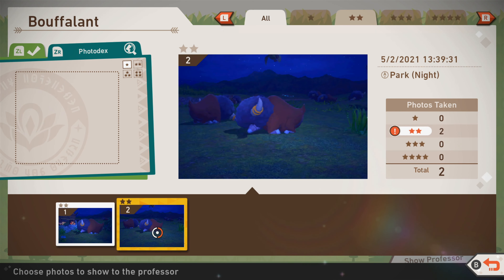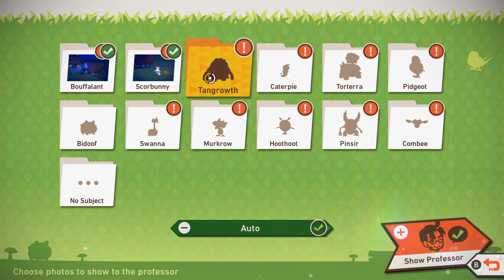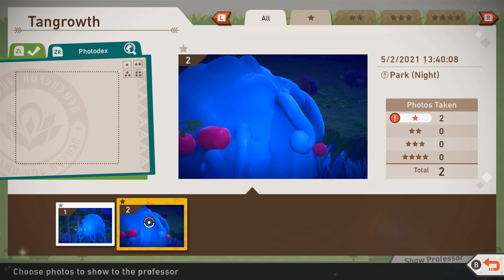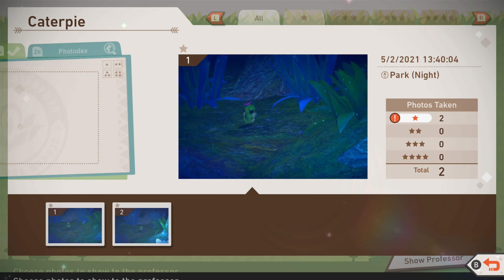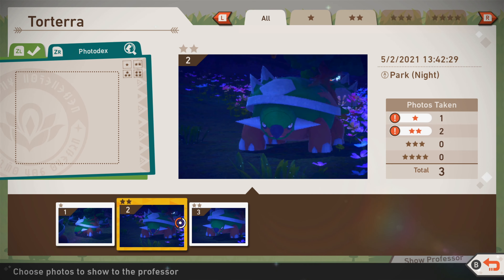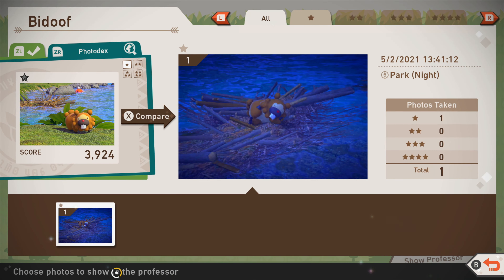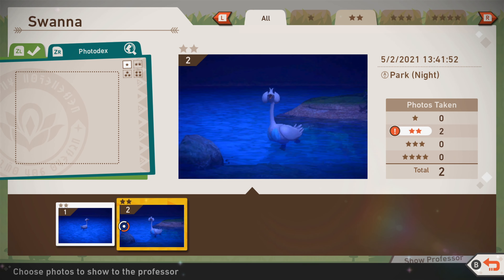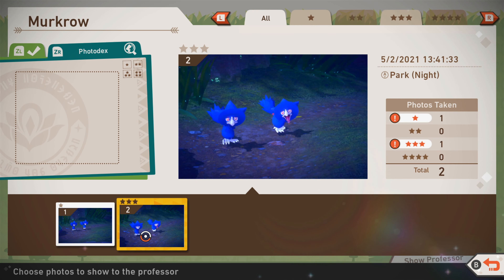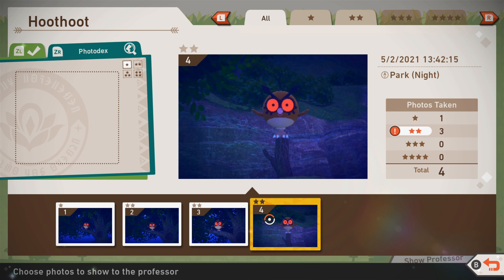Alright Professor, what you got for me? Let's see — how do I want to do this? I guess I'll choose the best pictures in my opinion. Kind of like this one. Obviously this one. These are horrible no matter how I look at it. This one's kind of tough — I like this one, I think this one's the best. Pidgeot — one picture but that's all I needed. My boy! Oh look at that — our first three-star!